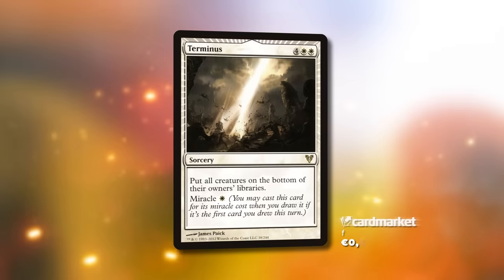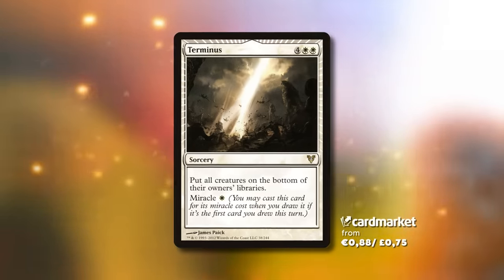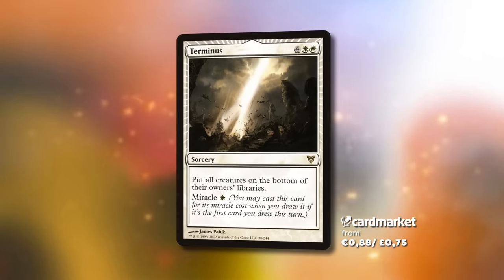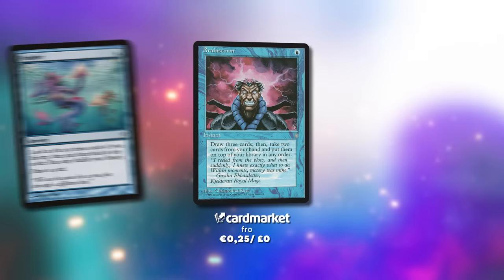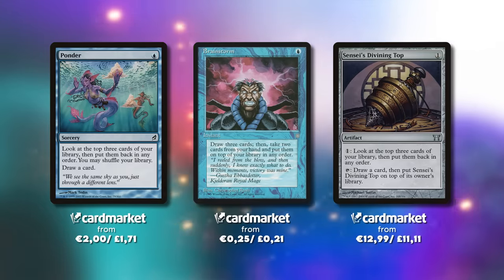Normally, Miracle cards are very expensive. Look at Terminus, for example — a six-mana sweeper that gets rid of all creatures on the board, but if it's the first card you draw that turn, it's a single white mana. In older formats like Legacy, those cards were actually crazy powerful because of cards like Brainstorm, Ponder, and Sensei's Divining Top — cards that let you set up the top of your deck reliably.